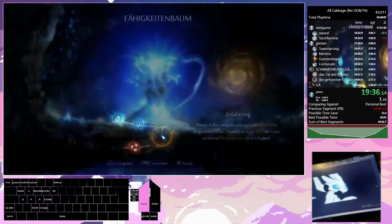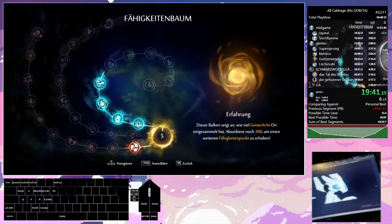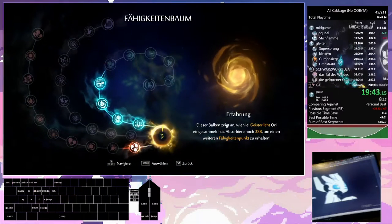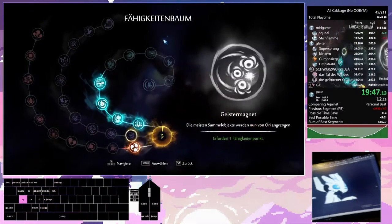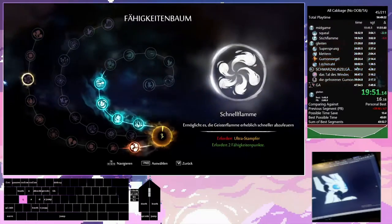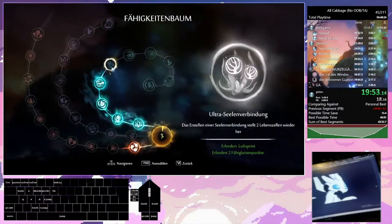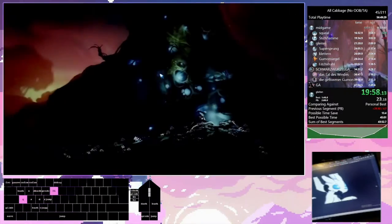Another Save Anywhere here — this is just setting up for another Save Anywhere that's coming up where we will be skipping the Spirit Tree cutscene. The downside of Save Anywhere is that you can't quite see what's going on, but it's not that bad. We just skipped about a one-minute cutscene.